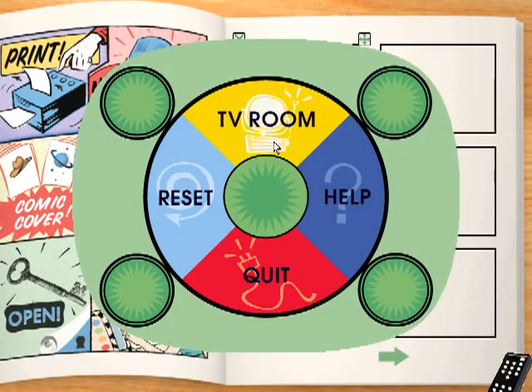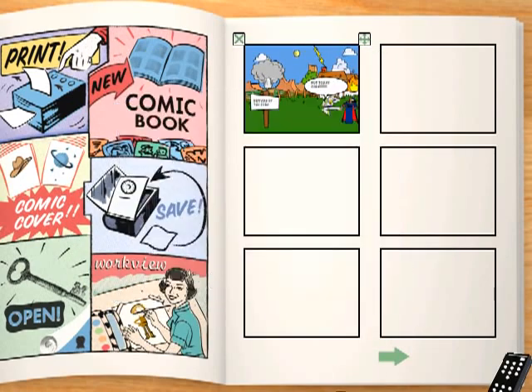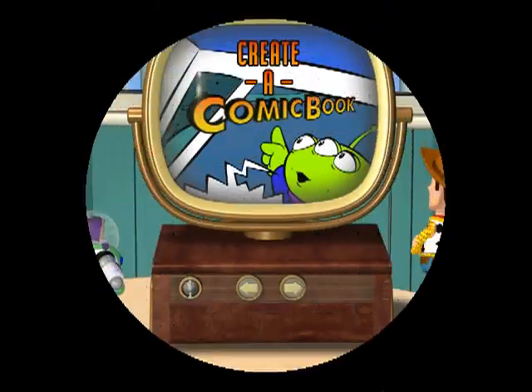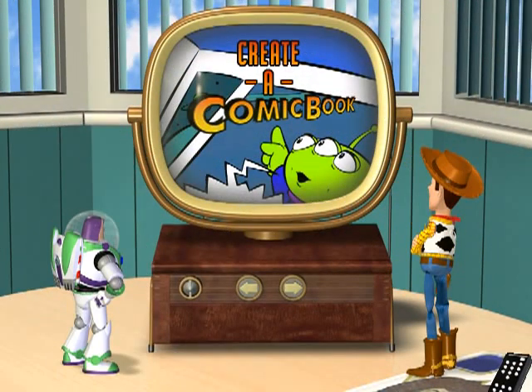You need to save your comic book before you leave — you can save your comic book. Alright everybody, so that is Toy Story 2 Activity Center. This was released in 1999, same as the movie. Like I said, there's not as many activities as in the first one, but still pretty cool to play around with. So anyway, this is WhiskerFear, and I hope you all enjoyed. I'll see you next time.